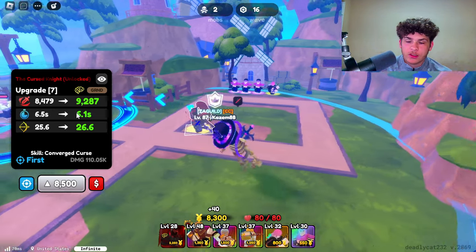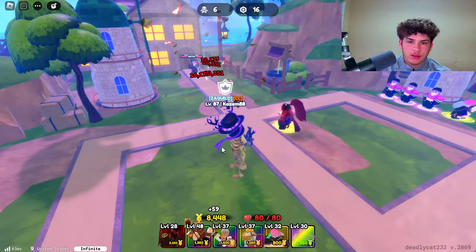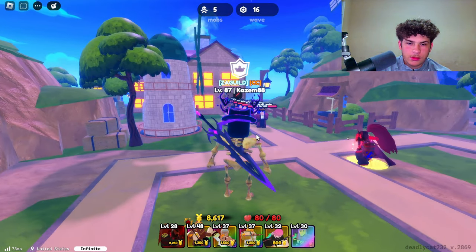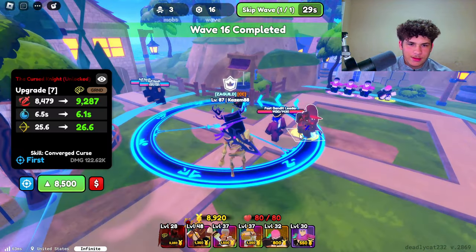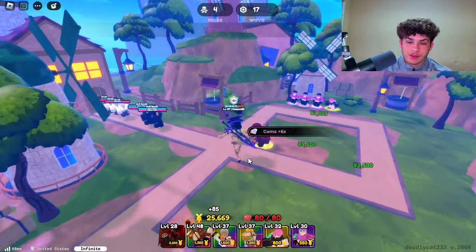6.5 second cooldown and 25.6 range. Now he has a new skill — let's see what this does. Okay, Igris! He's actually — not gonna lie — he's my favorite secret unit.